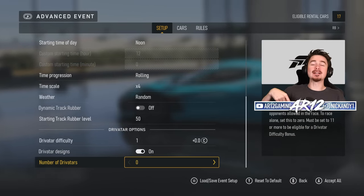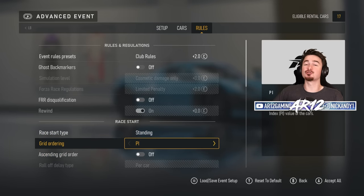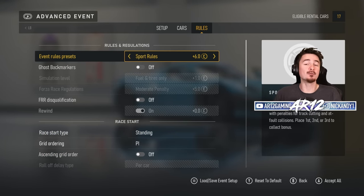After that, scroll all the way down to the bottom and you'll find your Drivatar settings. In here, you're just going to want to turn Drivatars off — you want to be the only car on the circuit.